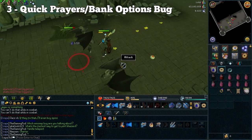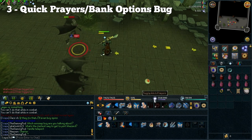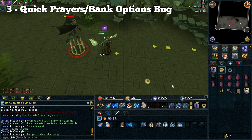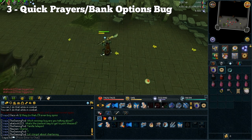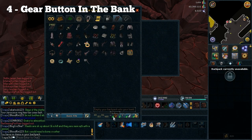The next problem is related to the quick prayers and also the bank options. Whenever you hover your mouse over your quick prayers icon, as you can see it's constantly flickering, and sometimes when you click on it it actually doesn't work — sometimes you have to spam click it and just hope that it turns on your prayers or turns them off. This is also related to the bank options on the button; you've got to spam click these as well to make them work. It shouldn't take too long for them to fix since it's not too major.